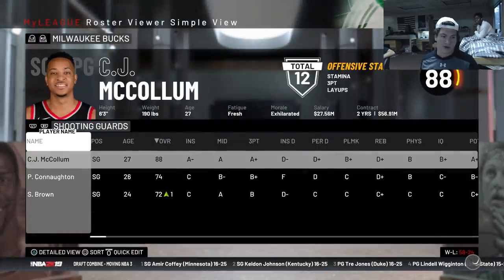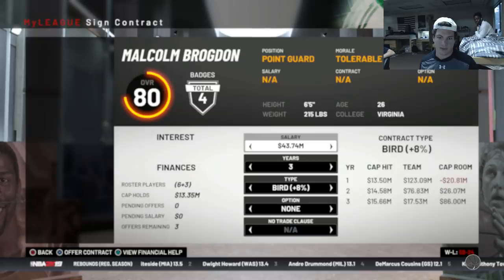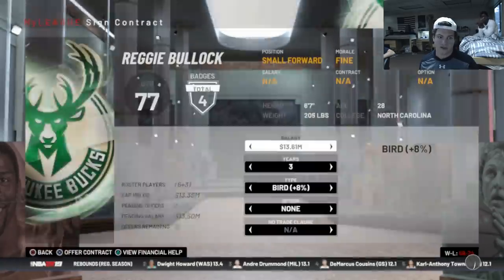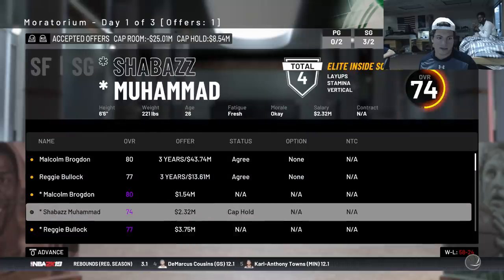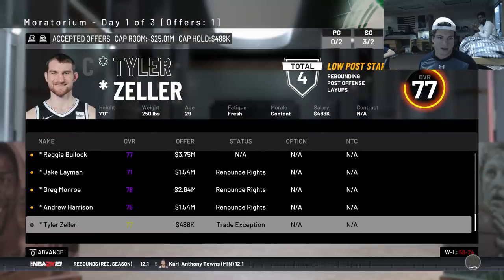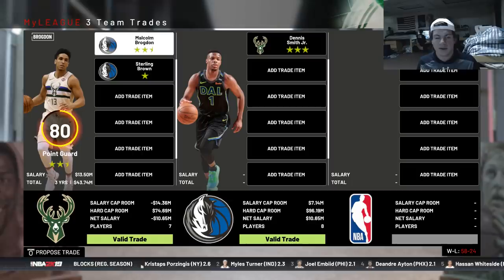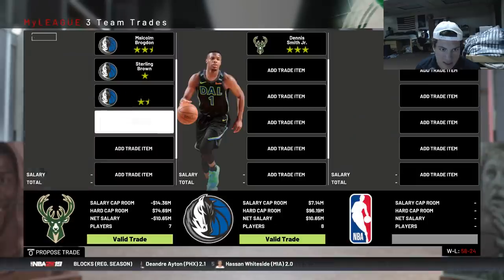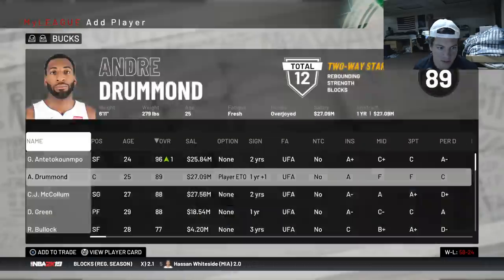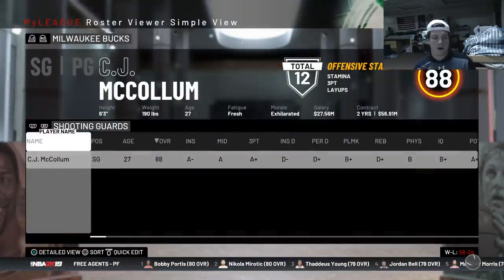Definitely could have been a big overpay for Draymond but I'll still take it - one of the best defensive power forwards in the NBA. We have no point guards now, so going ahead to re-sign Brogdon with Bird Rights. Reggie Bullock wants a pretty good amount but I'll give it to him. Thinking about trading Brogdon for Kemba Walker. Pretty cool trade would be Malcolm Brogdon and Sterling Brown for Dennis Smith Jr - he only has three-star trade value. Adding a Warriors pick and Pat Connaughton and they agree.